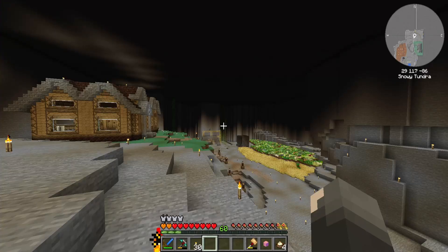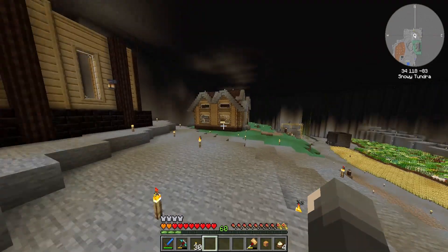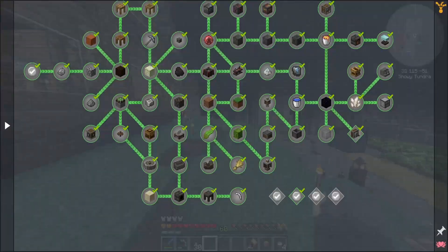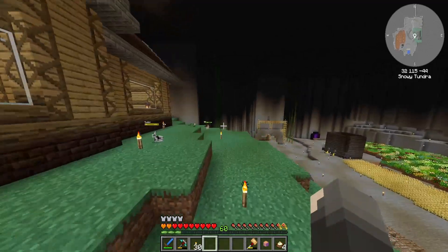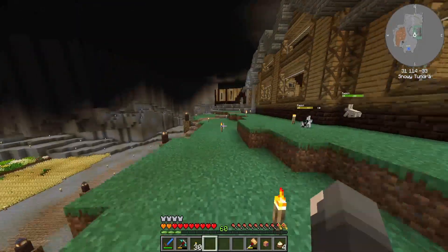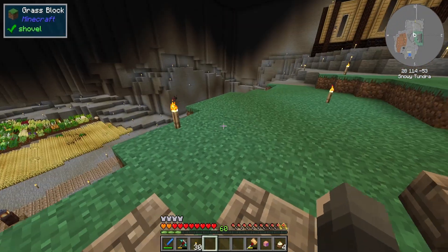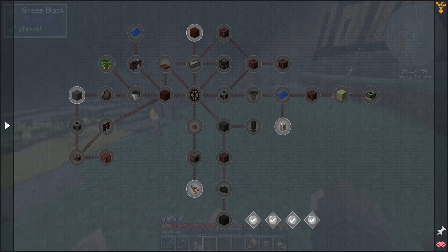The third one we could do right now is the automatic kelp farm, but I think I'm going to wait on it because we literally just did an automated process. Also we'd need a lot of water. I'm assuming Create would work underwater just fine, but I'm not 100% sure. I want to move on to the next chapter since the ore processing did take quite a bit, so we're going ahead to the factory portion — past basic automation and into the factory.